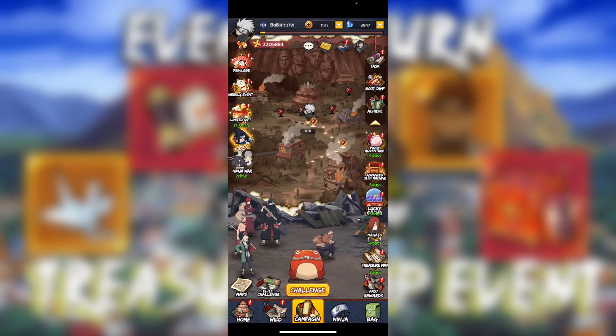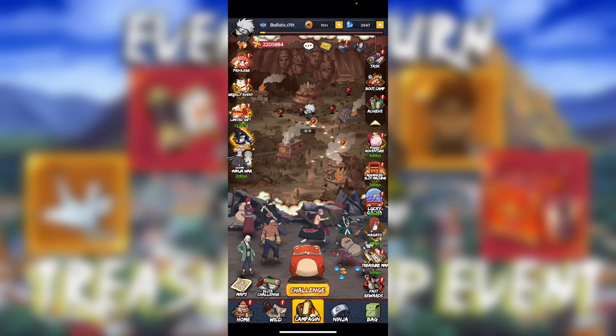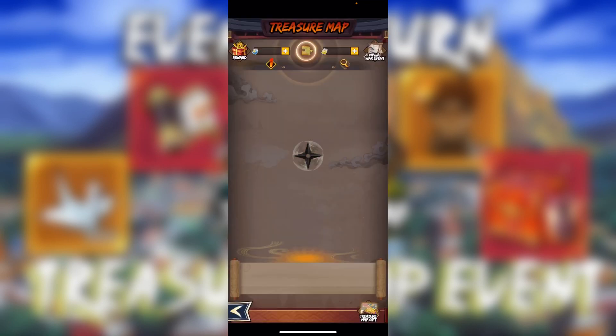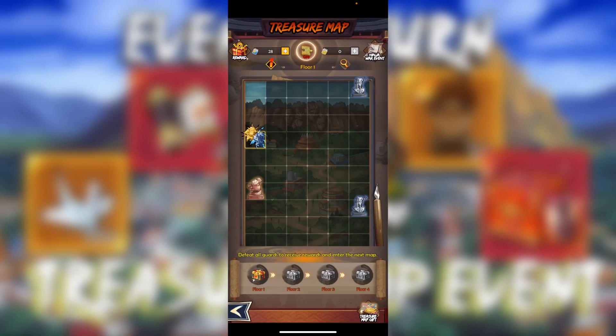What's up guys, it is Ballistic and this is an event overview for the Treasure Map event. It finally came back — I have never seen this event before except for now, but I know it has been in the game. Whenever you first start an account, sometimes you get map potions, and that is actually what you use in this event. I have 28 up there in the top left; you can buy one for 100 gems.